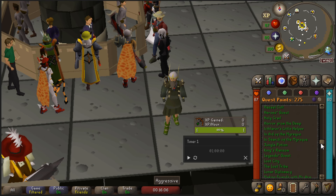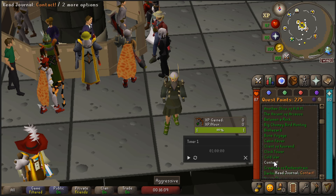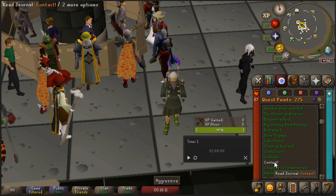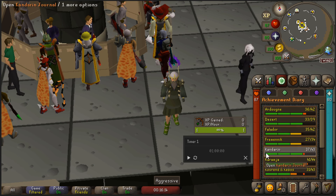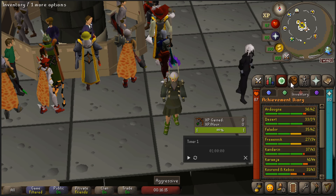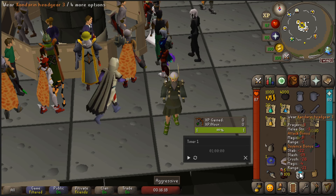You will need to progress far enough into Icthlarin's Little Helper in order to enter this city. A bank and some shops will be opened after the Contact quest, and banking is highly recommended for this method. To save some clicking work and an inventory spot, you should have done the easy Kharidian diaries.